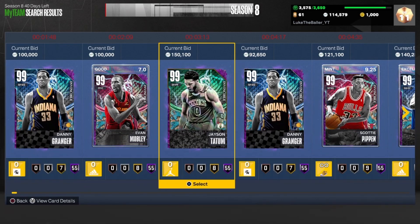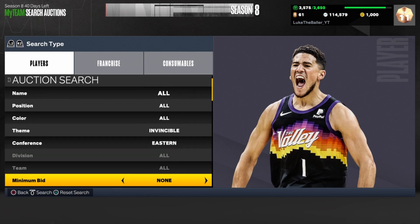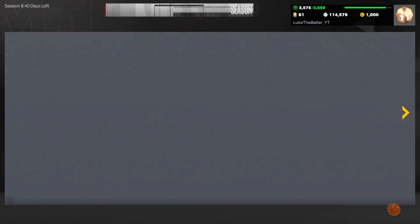Except for Danny Granger and Evan Mobley — avoid those two cards if they pop up. Set your minimum buyout to 500 and your maximum buyout to around 100,000 MT, since that's where the cheapest Danny Granger is sitting. Pick up Danny Granger for 80,000 and under, pick up Evan Mobley for 80,000 and under, and pick up any other card you see on this filter. It's not a great filter since a lot of invincible snipes get put up for 100,000 MT, but you still have a chance to see any Eastern Invincible card.